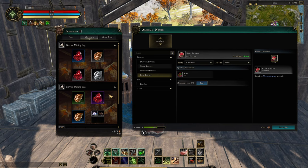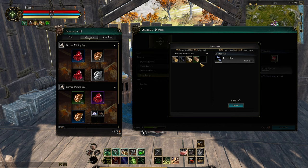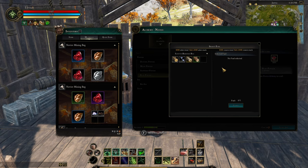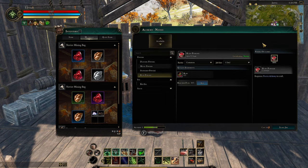Some other items — processed items from carcasses and whatnot from hunting — they have fuel values, but for some reason right now when you put them in it doesn't translate. So there's a little bit of a bug there. But that is everything to do with fuel and how you use it to craft whatever you want. I hope that helped.